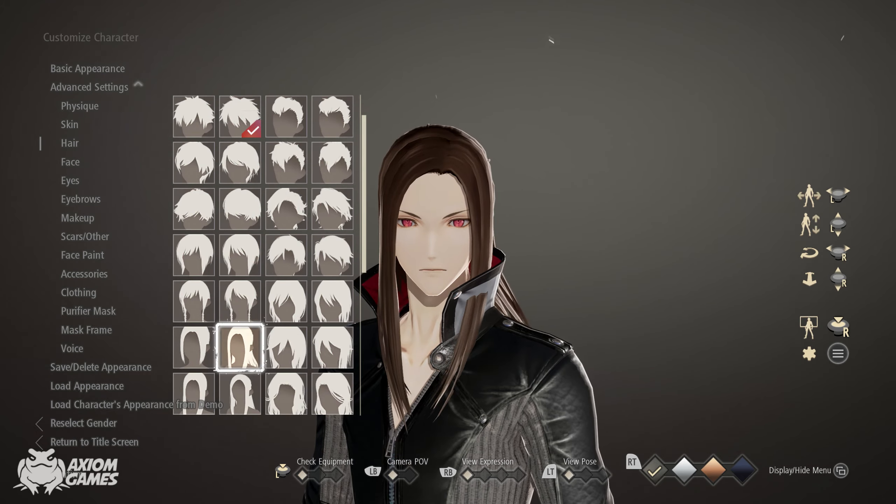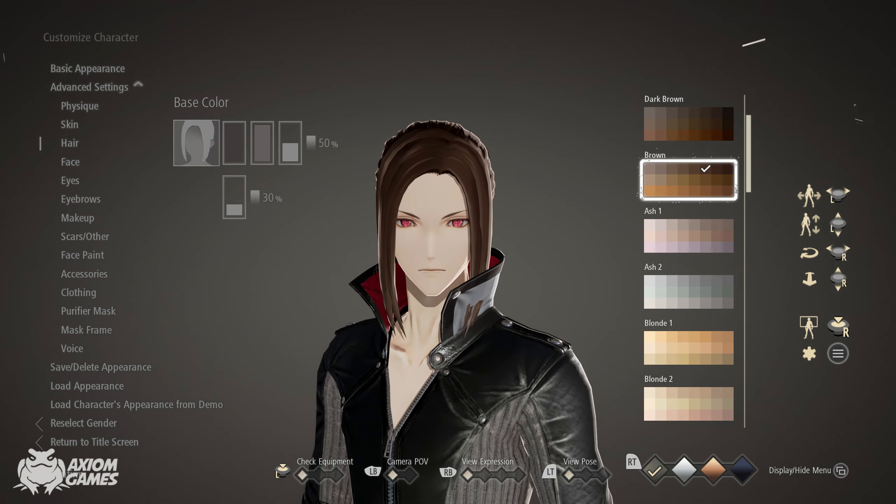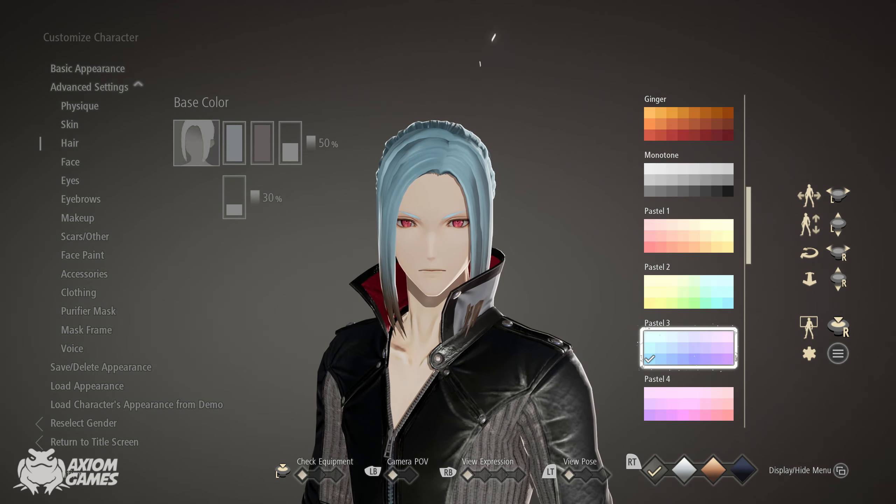The base of his hair is going to be this one. Set both of the colors to pastel 3 in the bottom left corner, and we're going to be using this color for the hair extensions as well.